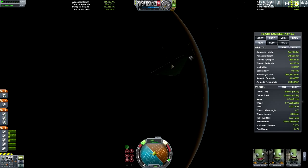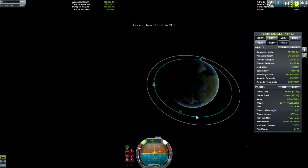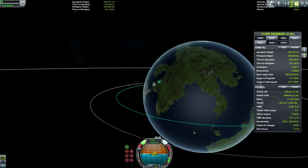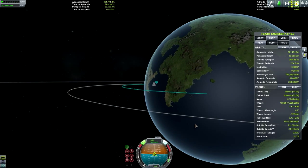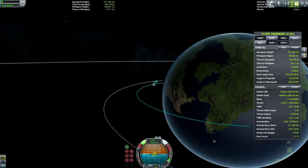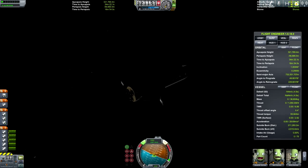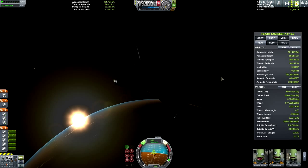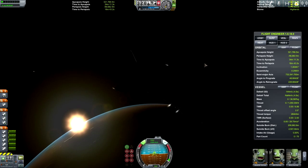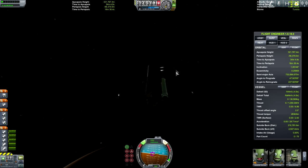Let's de-orbit. See if we can aim for the space plane runway. I might overshoot it, because I've been overshooting it a lot. And then I try to aero-brake because I'm overshooting, and when I do that I end up pulling too many Gs and rip the plane to pieces. I'll try not to do that this time — if I overshoot, I overshoot; I can try and turn around. Just enough fuel for that.